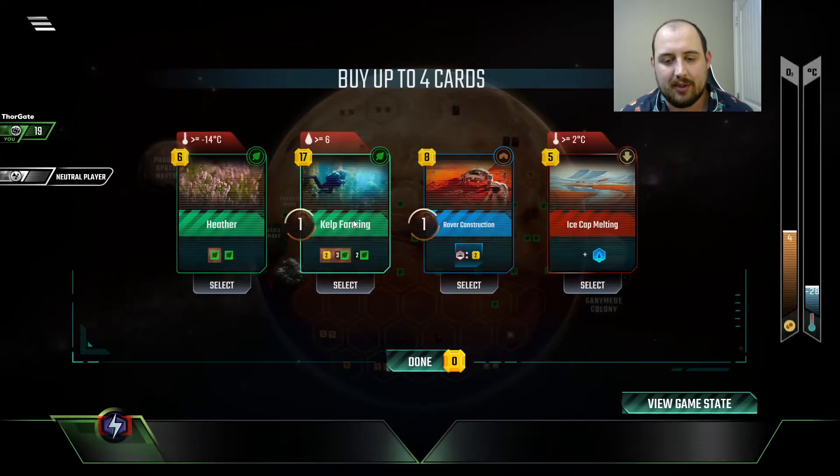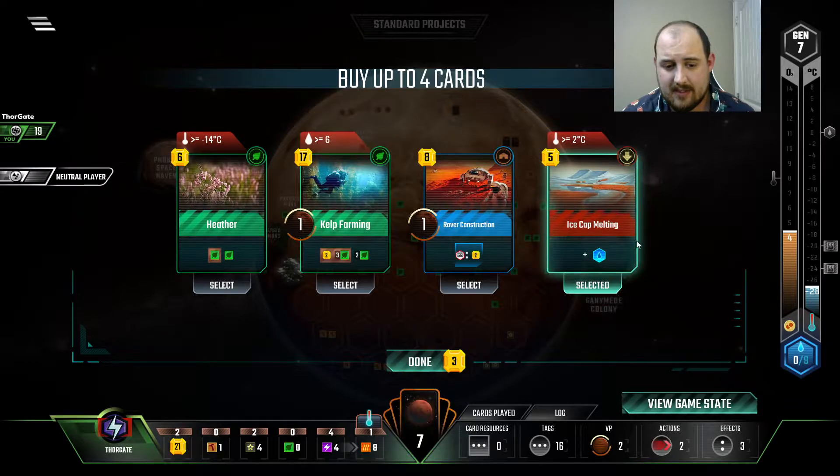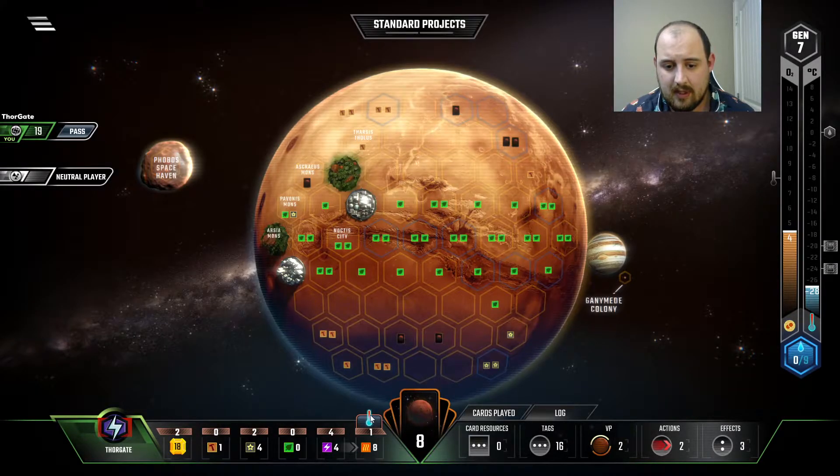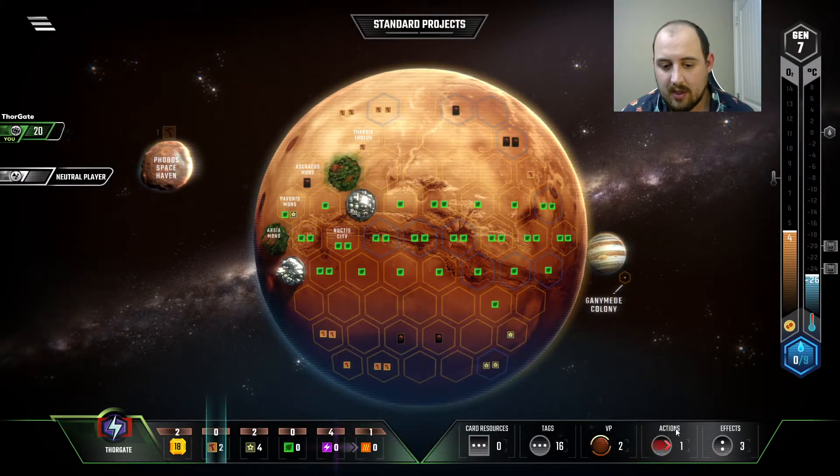Seeing as we're not building greeneries and we're not doing a number of things. But that's fine — Icecat melting. It could turn around if we can get that card draw happening. But we're not seeing what we need to be seeing.